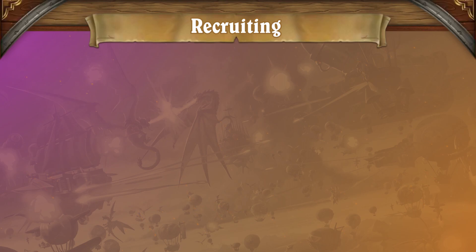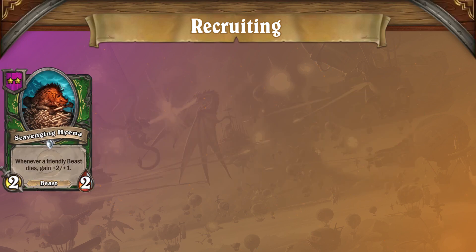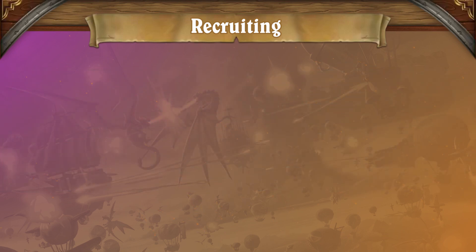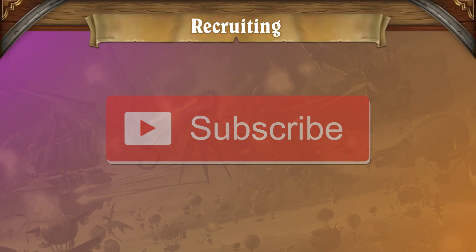There are a few different synergies available in Battlegrounds. There are cards that synergize with beasts, demons, mechs, murlocs, and cards that work with all of the minion types. We won't get too in-depth on synergies in this video, but expect more strategy content coming to this channel soon, so be sure to subscribe to get a deeper look into building compositions.